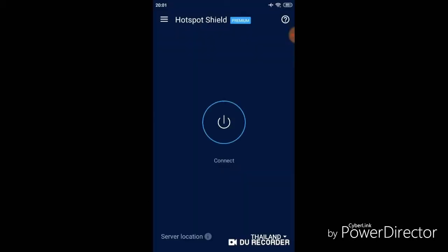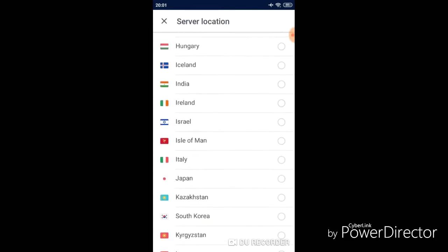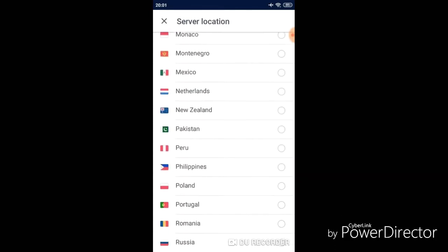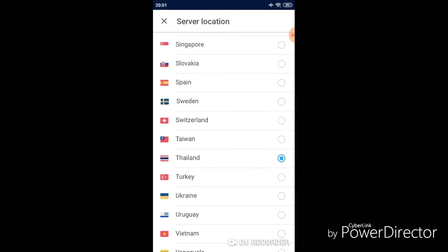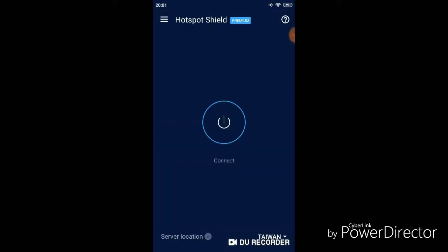Next, you will find the server location. You will find Hotspot Shield Free and set the location to Taiwan. Your location will now show as Taiwan.